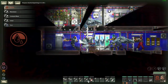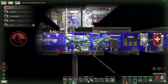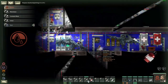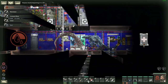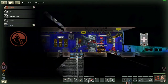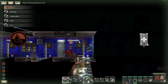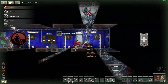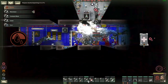Blood loss is caused by having a bleeding affliction for too long and can be treated with saline, blood pack, and alien blood. I recommend only using saline to treat blood loss. Alien blood will cause psychosis and can be used to make laser gun ammo, so you're better off holding onto it. Blood packs deconstruct into stabilizing and alien blood, and aren't much better than saline, so use only saline to treat blood loss.